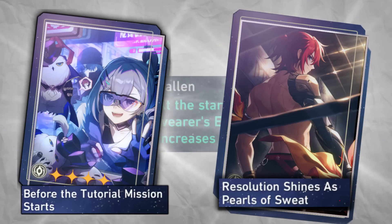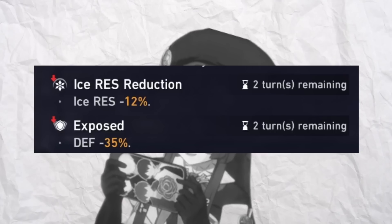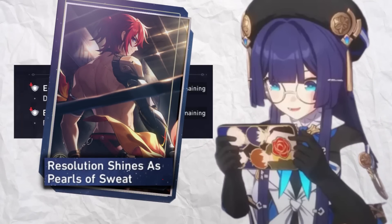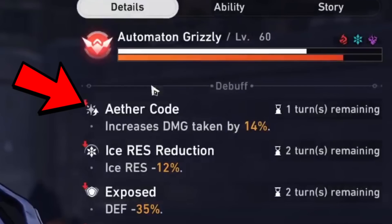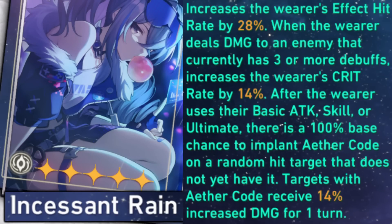Pela herself doesn't offer much outside of the debuffs in her kit, so maximizing the value of those debuffs or adding new ones like with Resolution is king. A special shout out to Silver Wolf's light cone — while you technically can implant an Aether Code as Pela, this is pretty ridiculous. She doesn't do significant damage with attack and crit rate, so this light cone works but it's definitely better used on Silver Wolf herself.